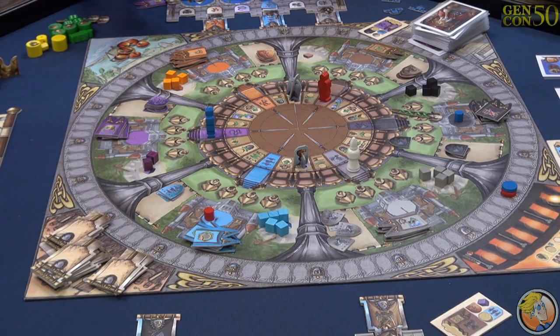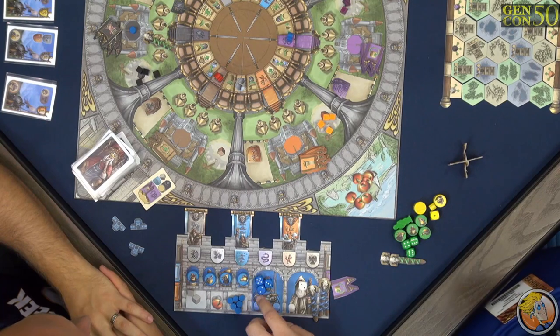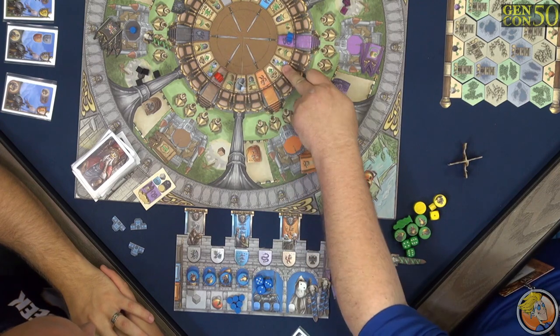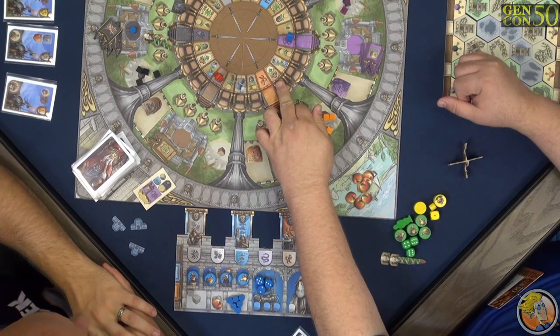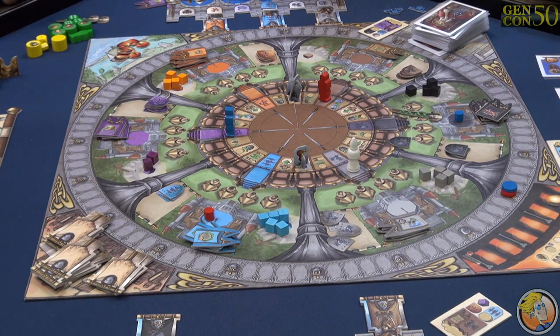All of our knights have to move clockwise, but Merlin can move either direction. So when it's my turn, if I'm blue, I could move five, three, or two. If I move two, I'm going to get to here — that's going to let me swap some of these cards. But if I move three, it's going to put me here, and that lets me build one of our strongholds out in the countryside.